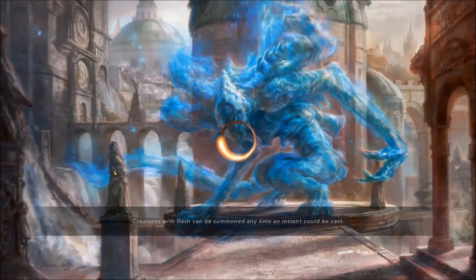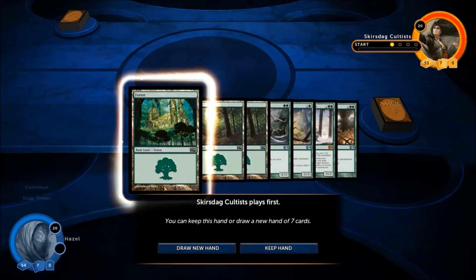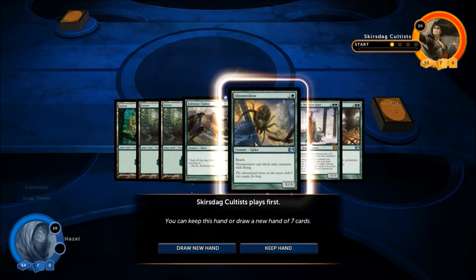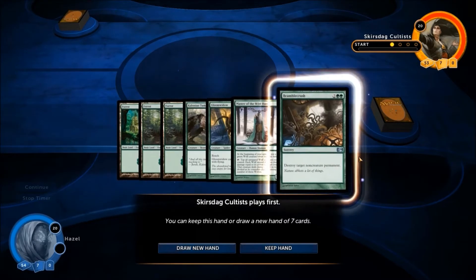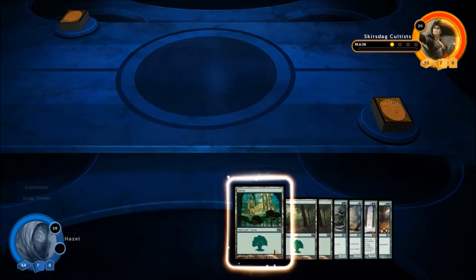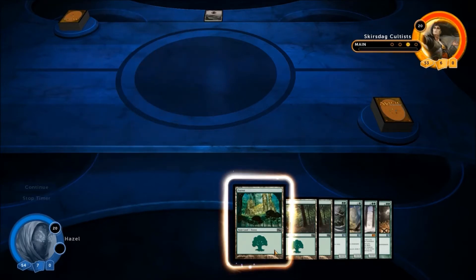There are pop-up tooltips in the tutorial that walk you through every single aspect of Magic — I would strongly recommend doing them if you've never played before. In the interest of speed, I'm going to click right through them and show you what the interface looks like. It shows you your hand, and you can mulligan or keep it. I'm going to keep this because I've got a good amount of mana — three, which should be just fine. You can draw a new hand of seven cards only once; after that it drops to six, then five, then four, and so forth.